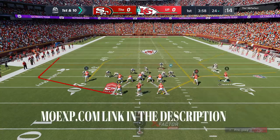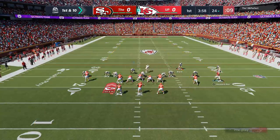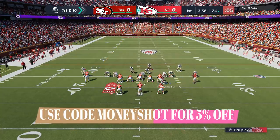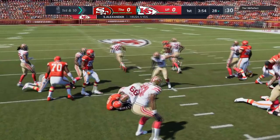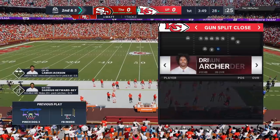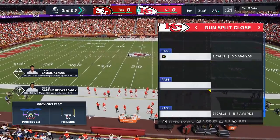Starting off this gameplay, I have no idea what he's in, so I quickly switch to the fullback inside. This guy's run defense is going to give me trouble all day, but on the very first run I have success — maybe that fake motion drew him away. Since he's going to be running a lot of cover three, I'm going to be spending a lot of time in the gun split close working on my cover three one-play touchdowns.